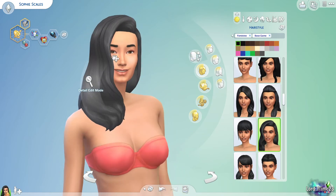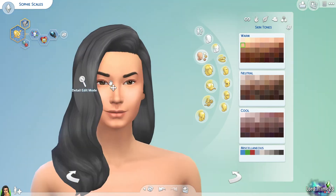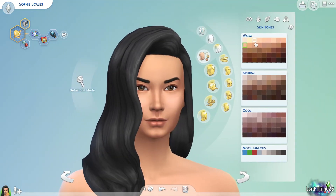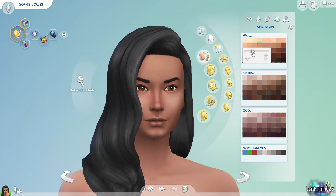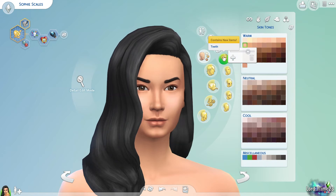That's a bit of the hair. I also missed this part here — you can pick what skin tone she'll have. The cool thing is you can pick any of these and there's a bar to make it darker or lighter. If you find a shade you like, you can hit save and it will save it as a custom palette for this household. I don't think it carries over to a new family on a different lot, but you can use it among the household you have with her.